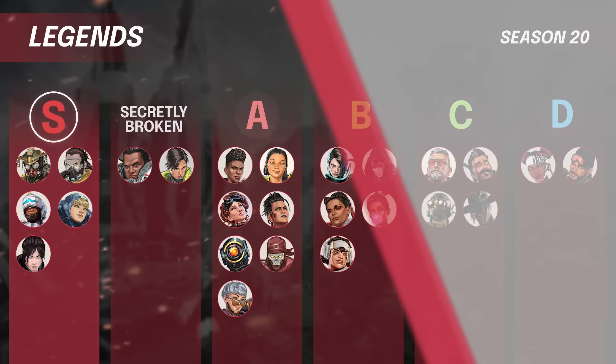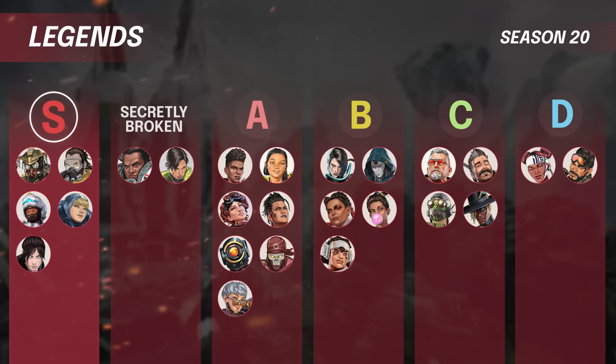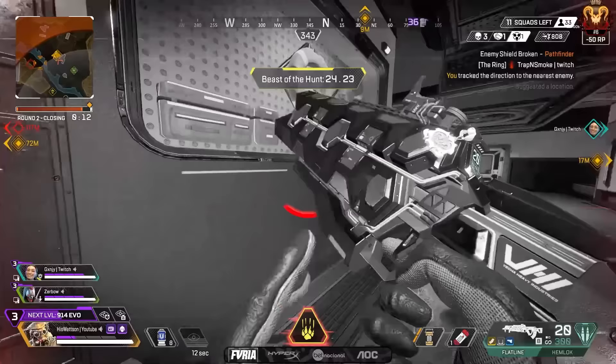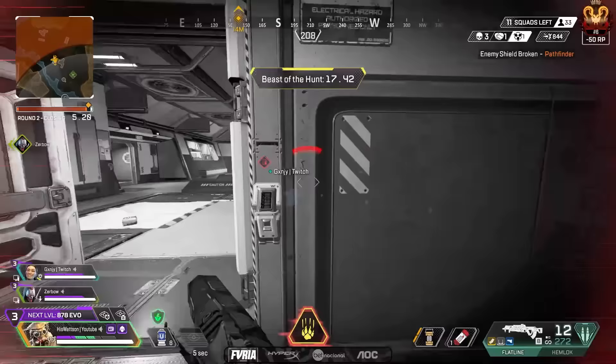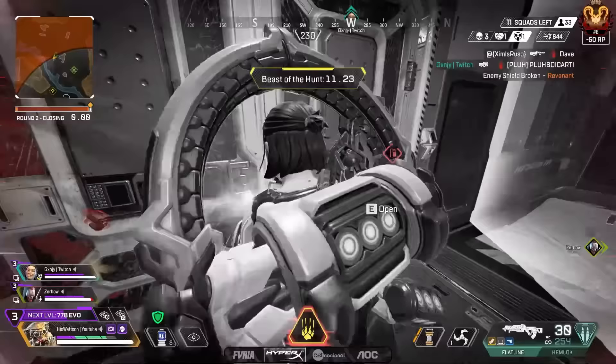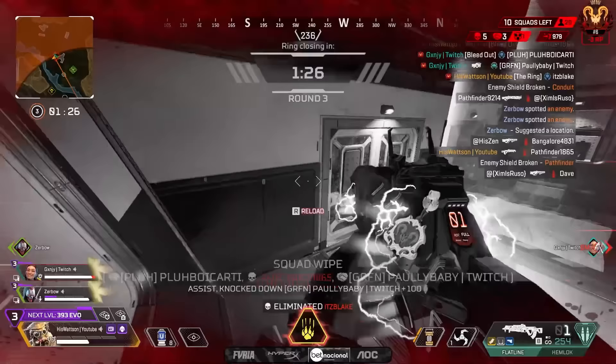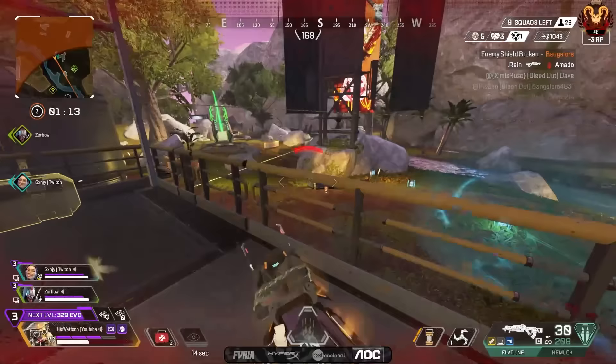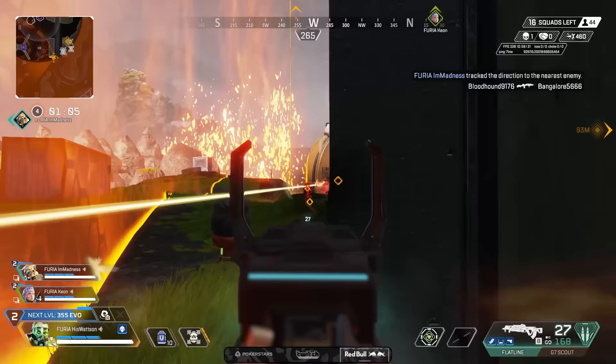Now we move into S tier — the cream of the crop — with five legends: Bloodhound, Caustic, Newcastle, Wattson, and Wraith. Starting with Bloodhound — it's pretty obvious: they're super aggressive, they scan, they get information, and they've been S tier for such a long time. Even when they're not super strong in the meta they're still pretty much A tier. There's not a whole lot Respawn can do to take Bloodhound out of the meta because scans are always going to be strong. Their ultimate makes them insanely fast and gives them a free Digi Threat — just ridiculous amounts of power in one legend. And even though Bangalore isn't as meta as she once was, Bloodhound is still going to be strong. The information they provide in fights is second to none.